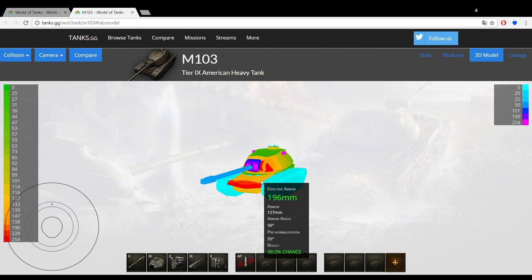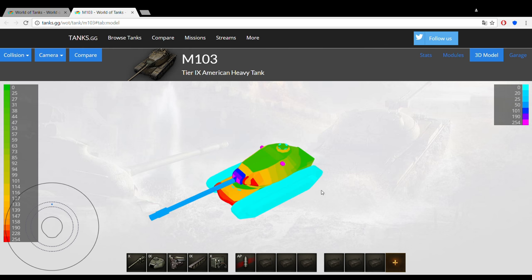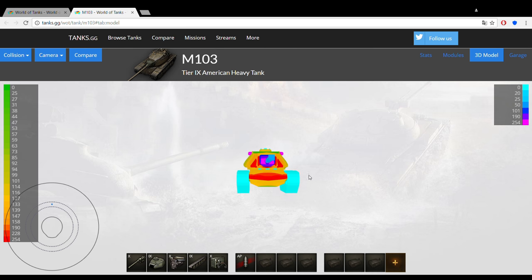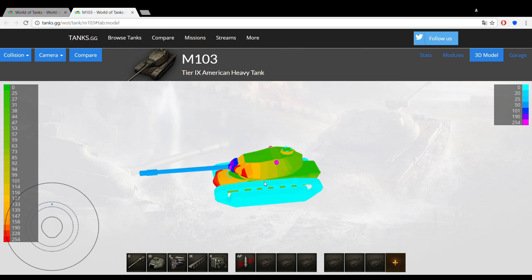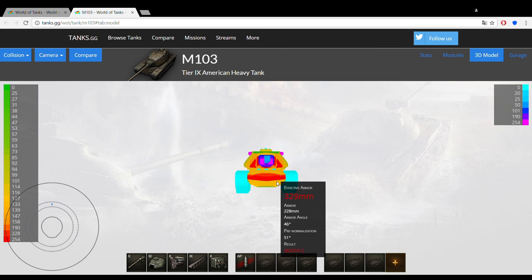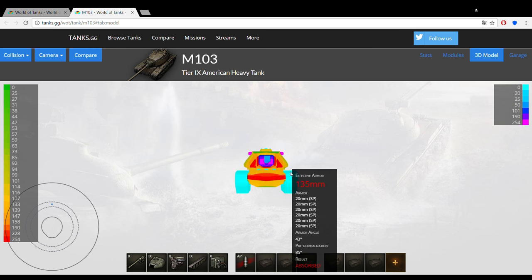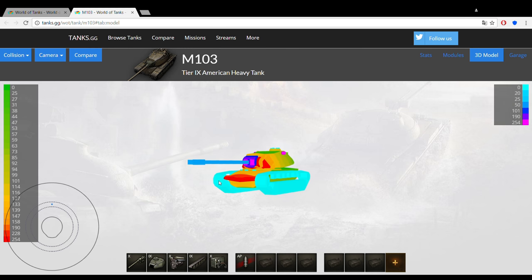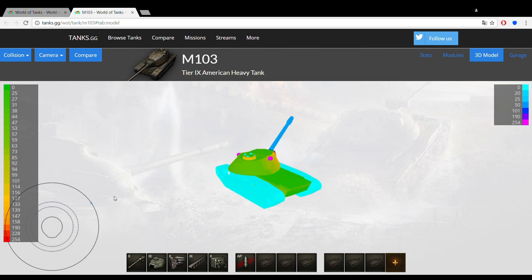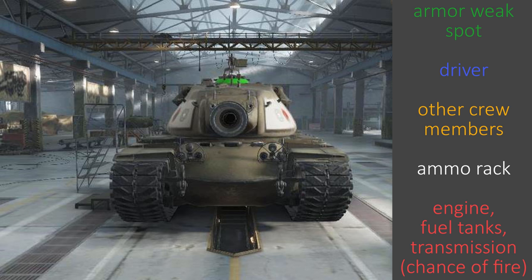The M103 is a very juicy target for artillery in the typical American style — great frontal armor but very bad side and rear armor. You really have to take hard cover from artillery shells and keep moving when in the open. You should never get yourself isolated against multiple opponents because as soon as you get outflanked, you're dead — your side and rear armor just isn't up to the job.